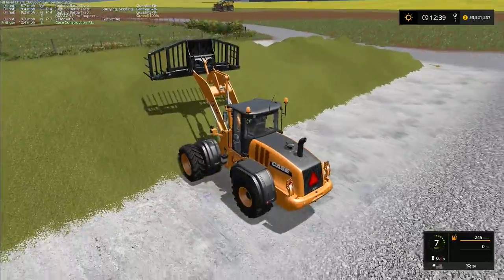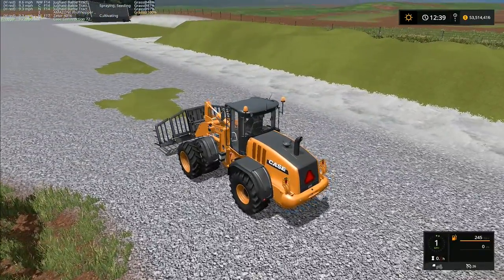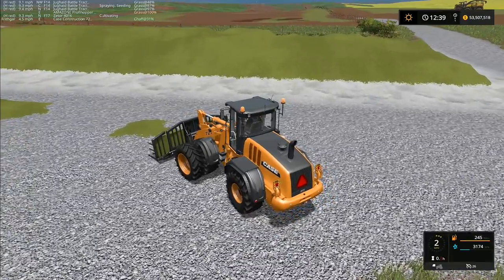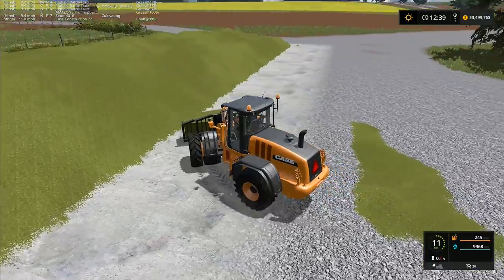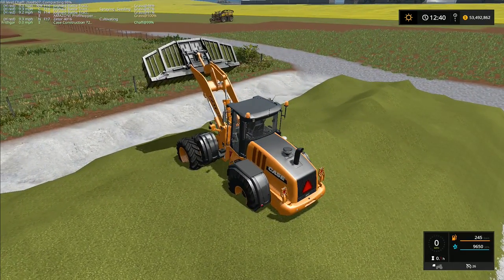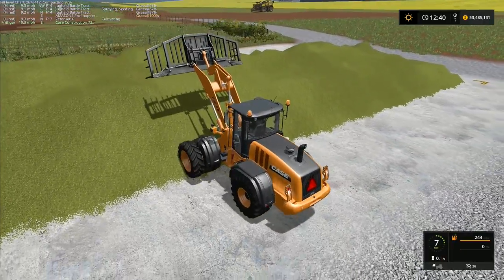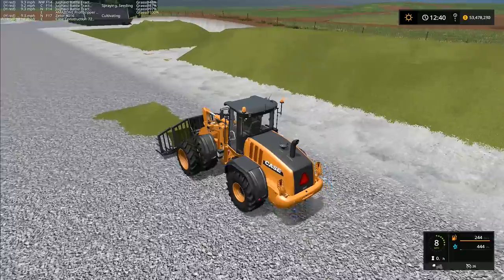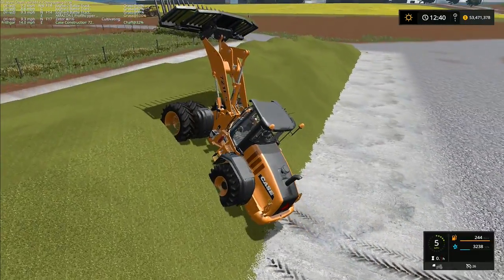We've got to start planting the sugar beet up in the big field. I did wonder how we were going to do this — we're planting the grass with the big air hawk things, so that's fairly sensible. We need something a bit more interesting and entertaining for the sugar beet. I've got just the machine for the job, and I have run some tests on it and it did seem to work.